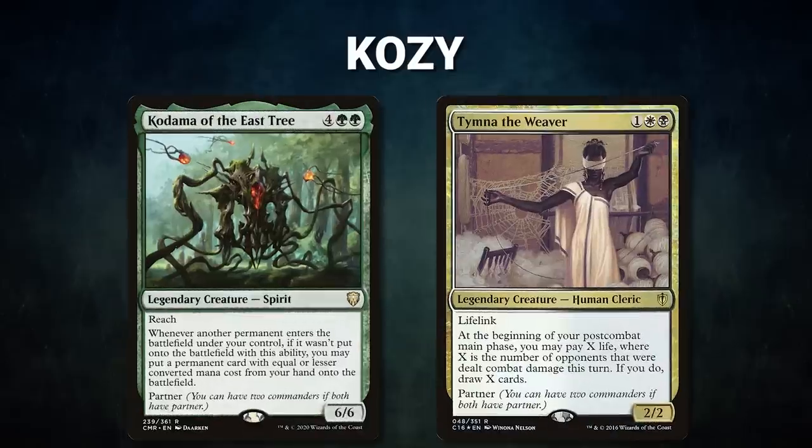What an awesome game! Let's do another pod with some new players and new commanders. In this game, we have Kozy piloting the partner pair of Kodama of the East Tree and Temna the Weaver — an Abzan mid-range deck that plans to grind advantage with the commanders and win with Aesi, Direct the Arch Lich, or Food Chain lines. Kozy's opening hand contains Birds of Paradise, Jeweled Lotus, Priest of Titania, Archon of Emeria, Necromancy, Dark Confidant, and a Temple Garden.